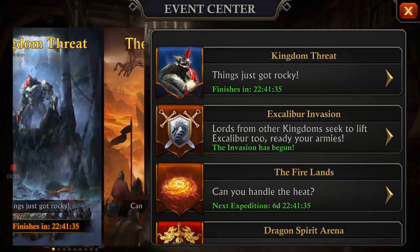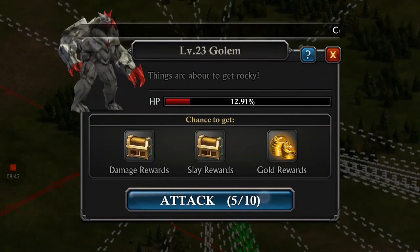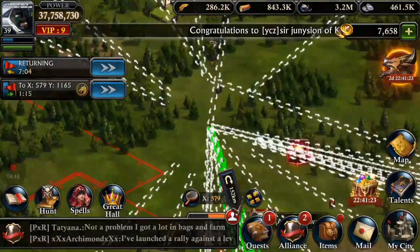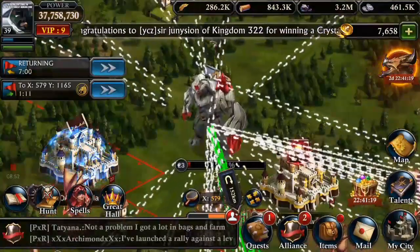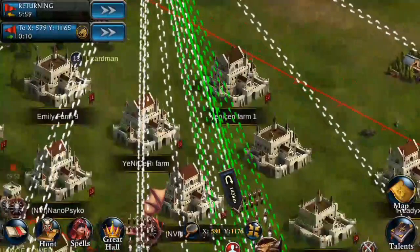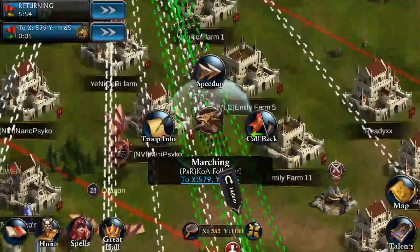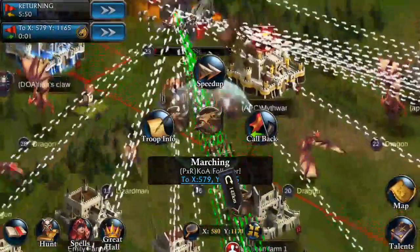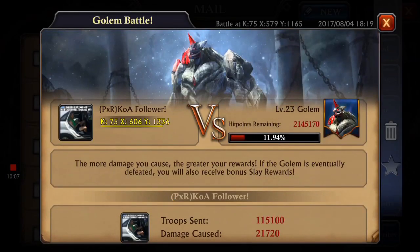The other good thing about a mixed march is that when you're attacking someone else's castle, if you have lower level troops in there, when you lose troops you're more likely to lose your lower level troops than your higher level troops, so it's easier to build back. Now that I really know how effective a mixed march is, when I've attacked other castles using a mixed march, not only have I been able to wipe out twice as many troops as I sent, but I'm losing lower level troops instead of higher level troops, which is very nice.